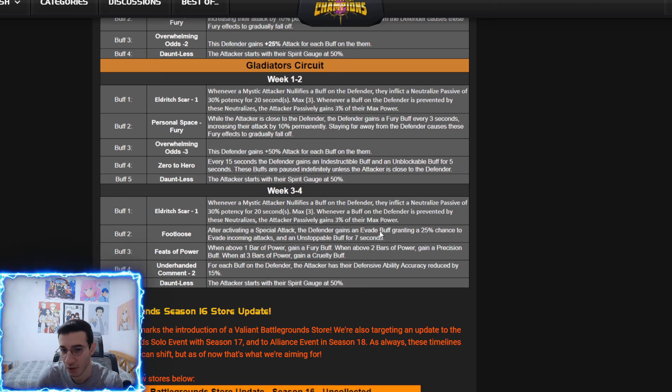When the defender has one bar of power they gain a fury, two bars a precision, and three bars a cruelty. For each buff on the defender, the attacker's defensive ability accuracy is reduced by 15%. So sometimes if you fight someone with a lot of buffs, your parries might fail. The main problem is footloose, but as long as you counter it — mostly with mystics, since evade is a buff they can nullify — you can deal with it.